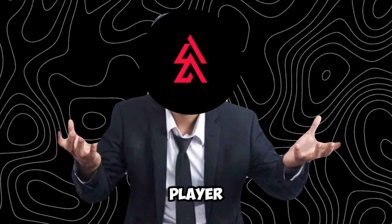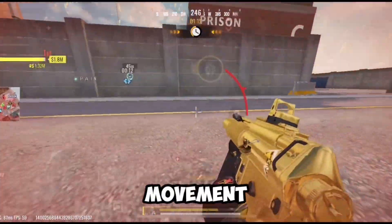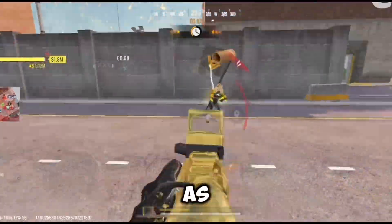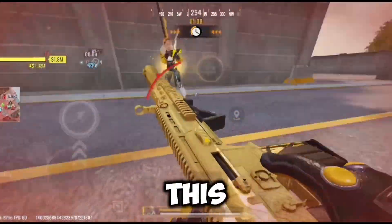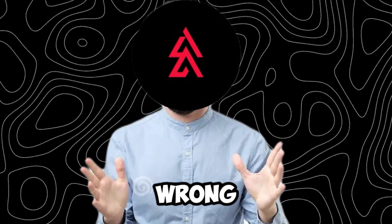Have you ever met that one annoying player that hops around and is almost impossible to hit? This is a movement called bunny hopping. This is what bunny hopping looks like. As you can see, I'm having a difficult time aiming down on this guy.